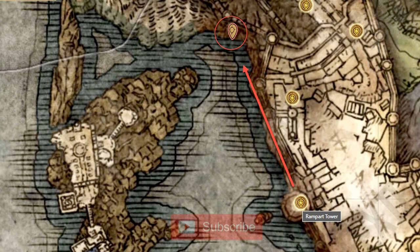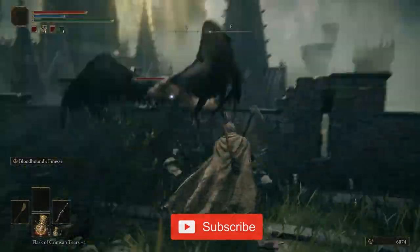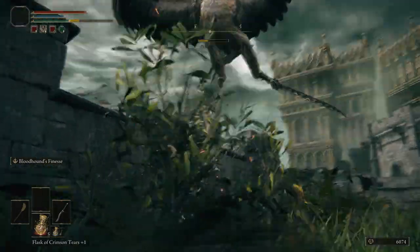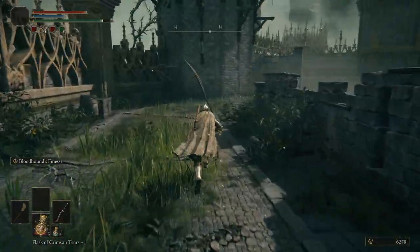The Marred Wooden Shield can be found at Stormvale Castle. From the rampart tower site of Grace, exit onto the walkway with explosive barrels and warhawks. Kill the warhawk sitting on the western tower and then drop down the edge onto a ledge below. Follow the ledge north and jump down to the broken pillar below to find the shield.